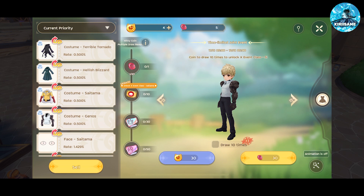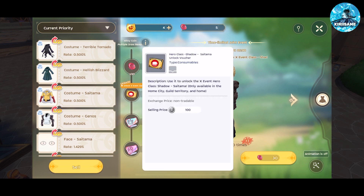To unlock Saitama, you need to roll 10 times on the new gacha machine to get his class voucher. Only BCC rolls are counted here, so you need 300 BCC to unlock Saitama.